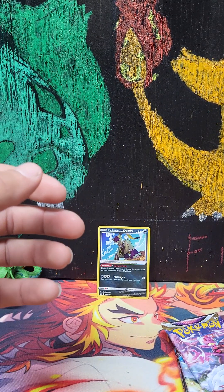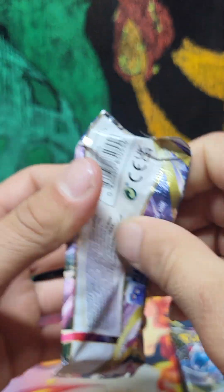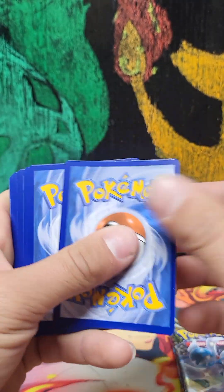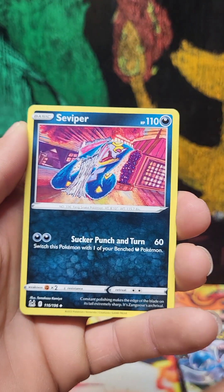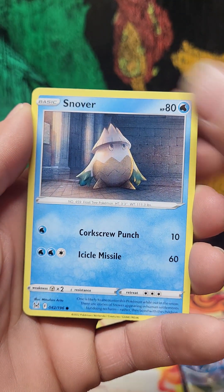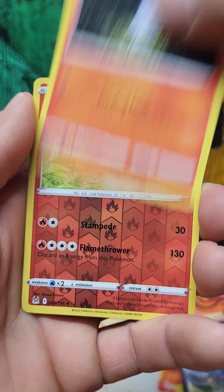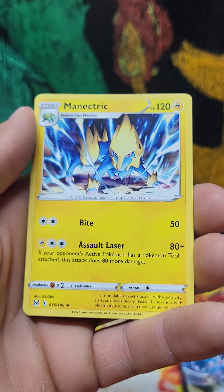Next pack, pack number four! There's your code card — one, two, three, four. Grass type, metal, Survivor, Stunfish, Box of Disaster, Snorlax, Garchomp, Pikachu again — Jinx! There it is! Reverse holo Turtonator and a non-holo Manectric. Dang, only the first pack so far.